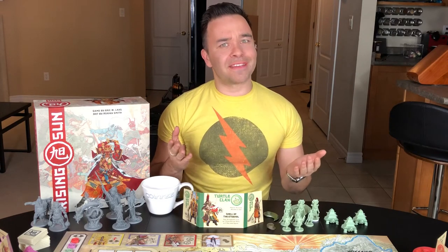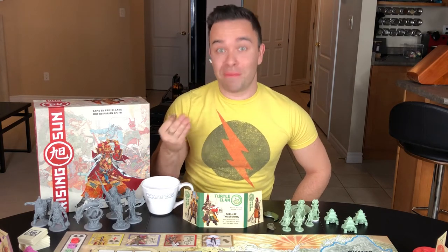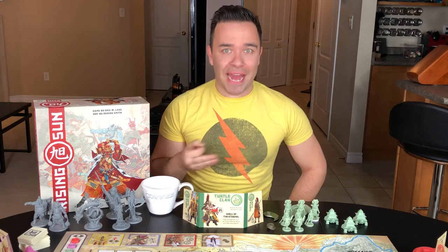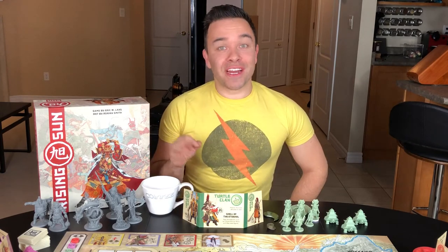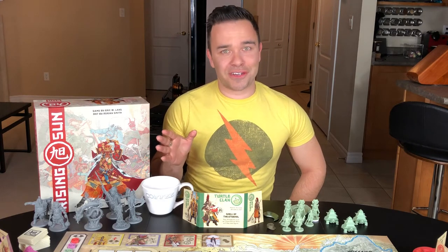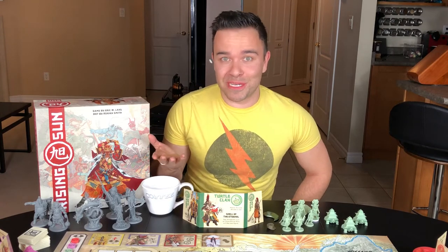It sounded a lot more complicated than it actually was. When the rulebook is telling you each player gets a chance to propose a political mandate, all they're really telling you is each player gets to pick an action for that turn. That's it. Political mandates are actions. Once I wrapped my head around all those terms like Bushi, Shinto, Kami, I started to understand that political mandates weren't nearly as complicated as I thought they were going to be.